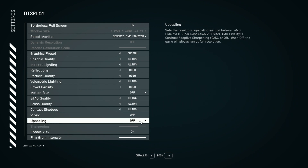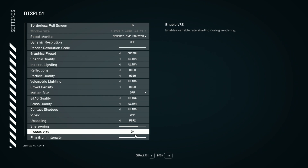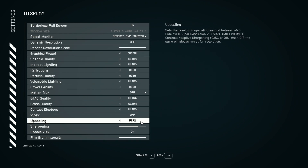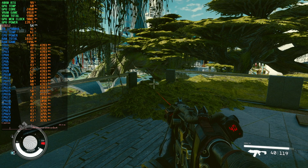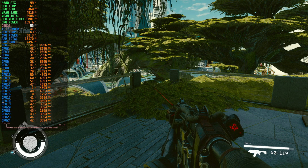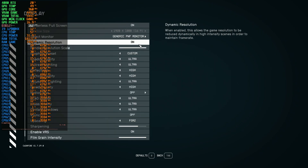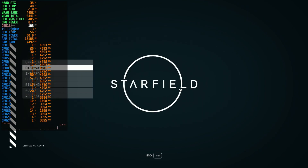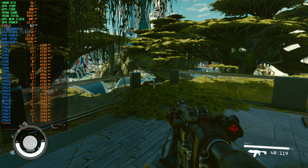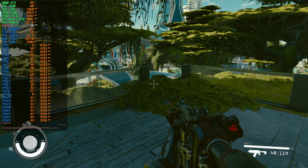Let's turn on upscaling VRS. I don't know how this really works — let's see if you get any more performance here. I think you have to lower the render scale manually. Let's pick 75. There we go. It's such a weird thing — so now we are having 60s, 59, 69 FPS.